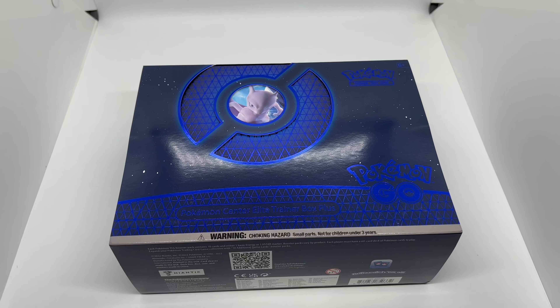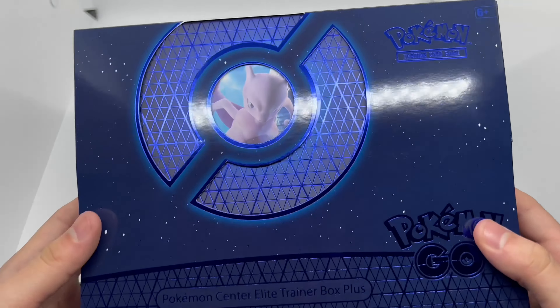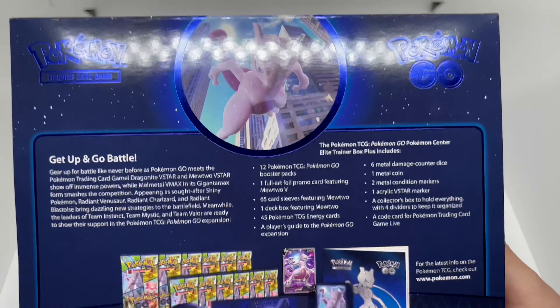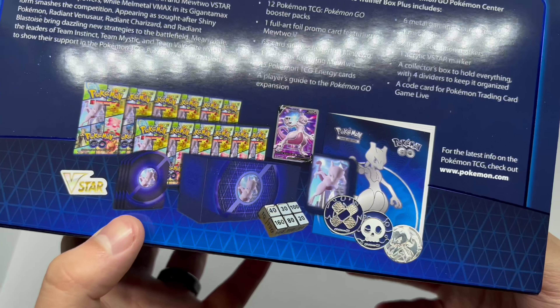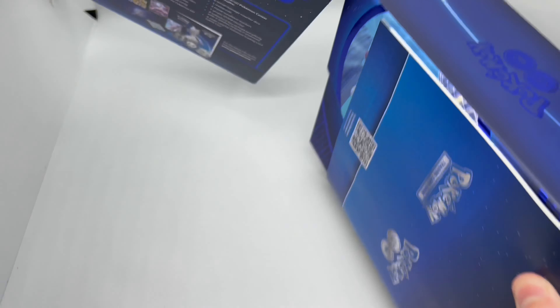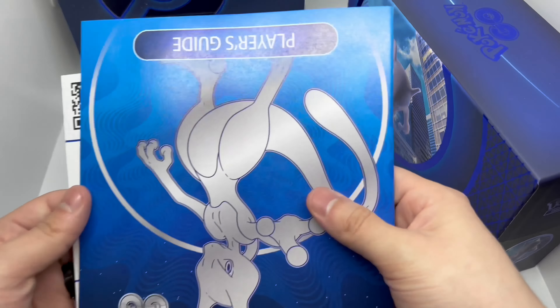All right, now that I got the wrapping out of the way, let's go ahead and check this out. This ETB is bigger than the regular ones, which is cool. We have this nice little artwork and slip cover right here — very nice. This is everything it comes with on the back, so it comes with more packs but also its own dividers and sleeves and stuff, which is pretty cool. Let's slide this out — no artwork in there, interesting.